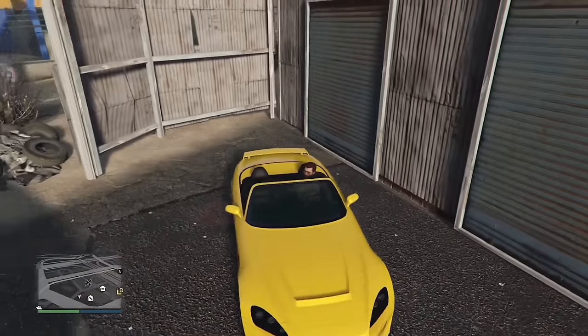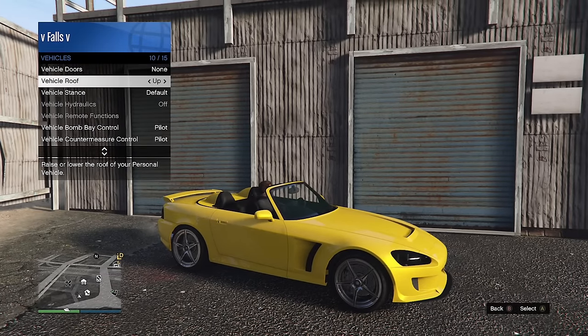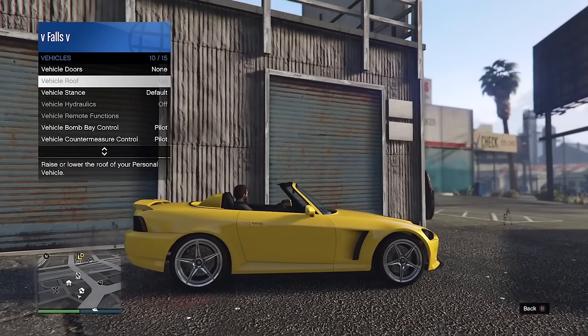The RT 3000 has an option to take the roof off. If you use the convertible feature with this option, it will roll down the window — so technically it's the only car in GTA Online with the ability to roll down its windows, which is pretty cool.